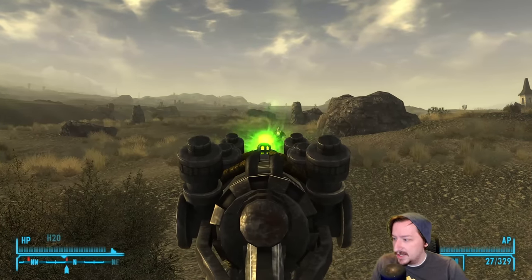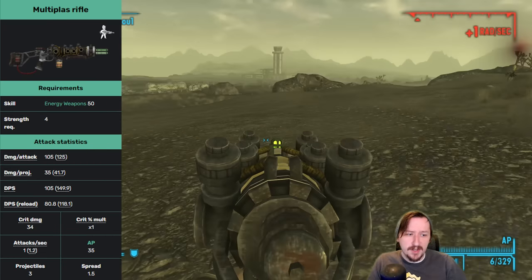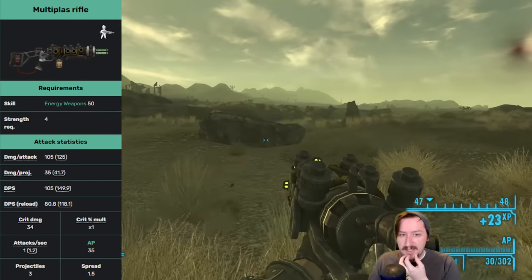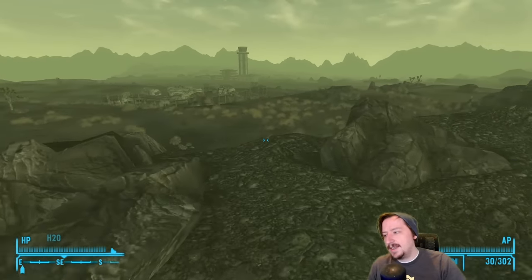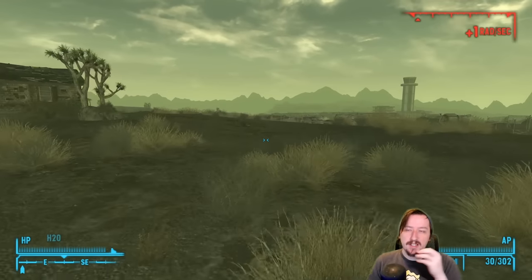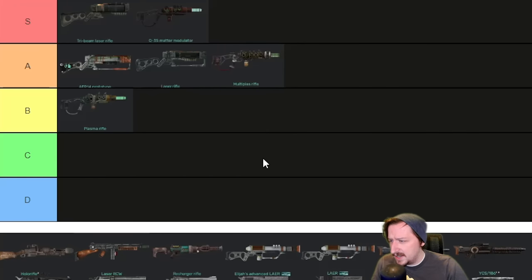Then we've got the last plasma rifle, the Multi-Plaz Rifle. This one requires 50 energy weapons and 4 strength. It can be rare to find, but you can buy it from the Van Graaffs or the Brotherhood. It does high damage and high DPS. It consumes 3 ammo and fires out 3 shots per shot, similar to the Tri-Beam Laser, except with plasma. It has an average crit chance and fairly low crit damage, which is a bit of a bummer. It has more spread than the Tri-Beam Laser and can't have any modifications. It's a little inconsistent at longer ranges — the speed plus spread means you might only hit with one shot at range. Medium range it's all right, and close range is actually really good. I'm going to put it in low A tier, but I don't think it's as good as the Tri-Beam Laser and you can't modify it like you can with the Tri-Beam.